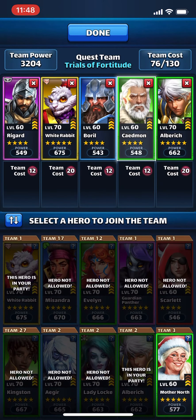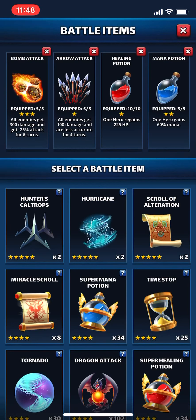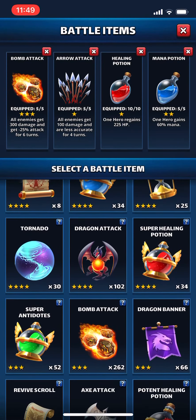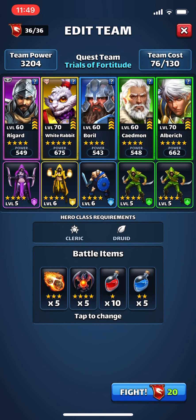Yeah, let's go with this team. Troops look good. Battle items — I need to up these. I could throw a dragon bomb, dragon attack in there. I like the arrows though, but yeah let's throw a dragon attack in there. So I got my health, I got my mana, big mana. All right, let's go with this.